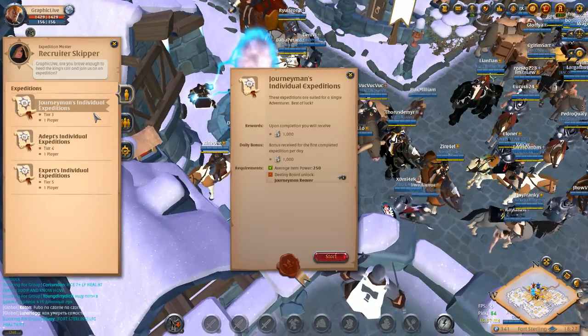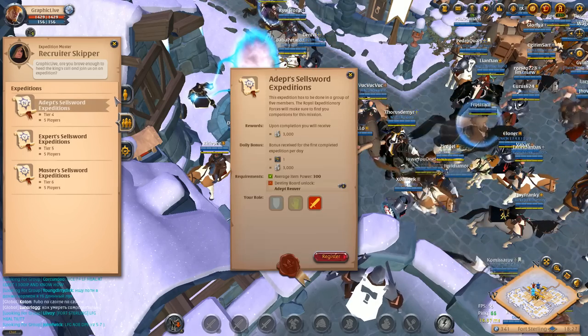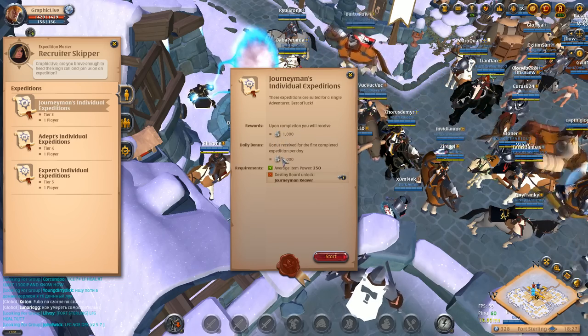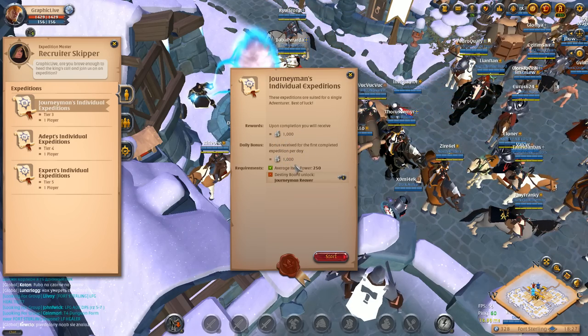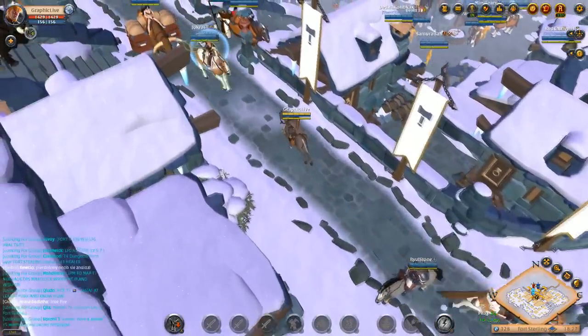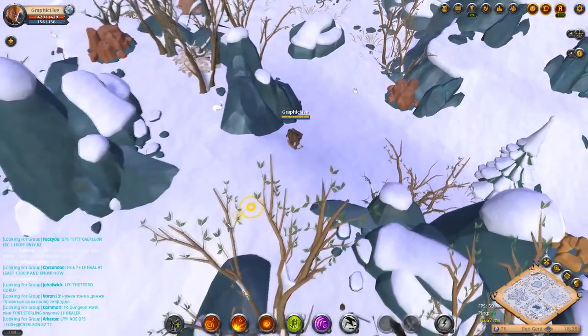Right here we're going to be looking at Expeditions. Expeditions is one way you can make a little bit of silver and a little bit of fame. It's nothing special, but in the beginning it's not bad because you can get that 1,000 silver bonus as well. You actually get 2,000 silver for completing that tier 3 solo. But you have to be at tier 3 to do it.